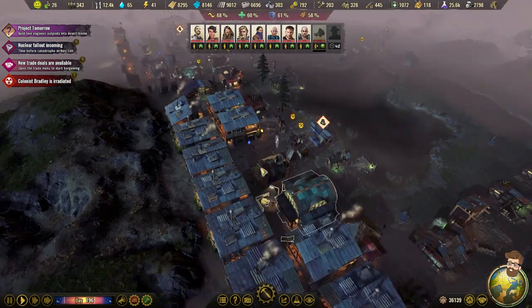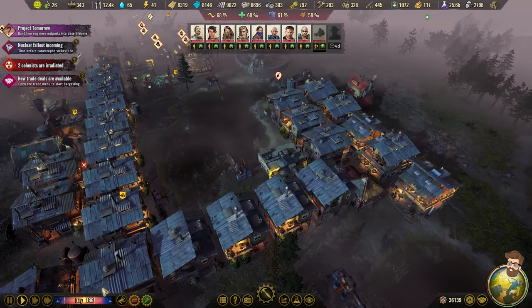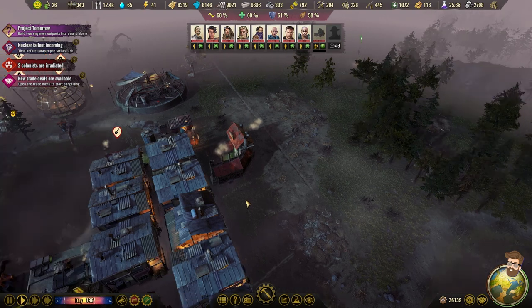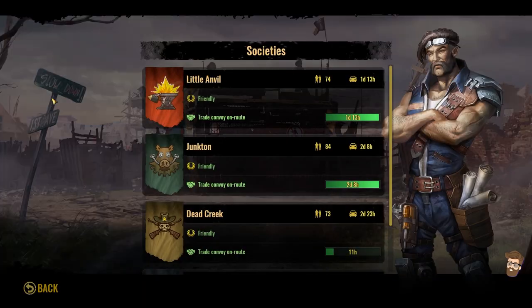I've got two other trades from the last video going. I now have 450 available housing. I'm going to get this little section built out. Got a new mess hall done up, and I've slopped down a new water tower. I have eight specialists that are ready to go.